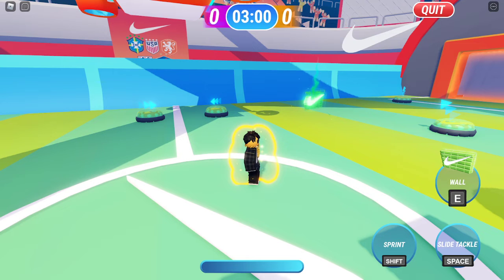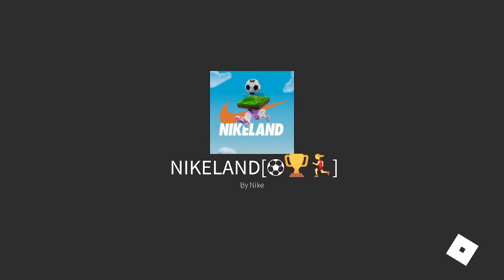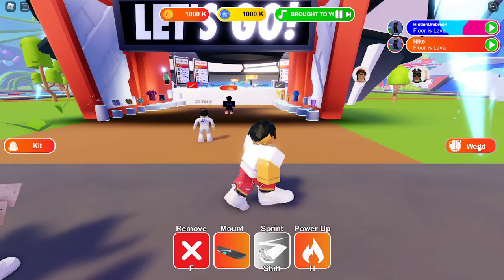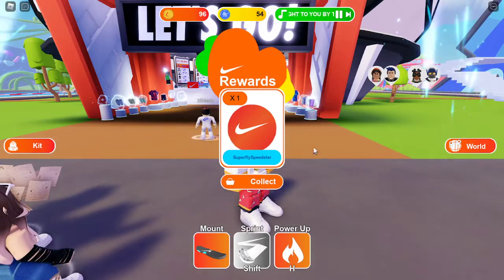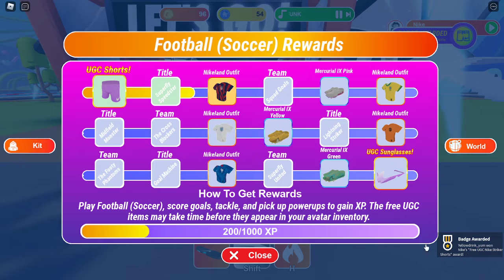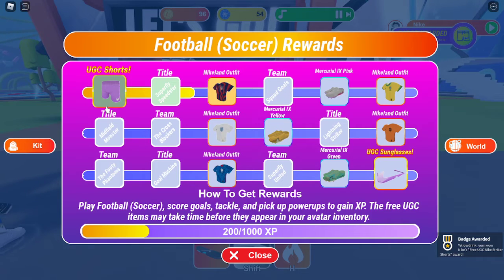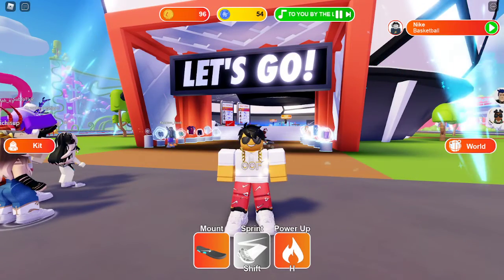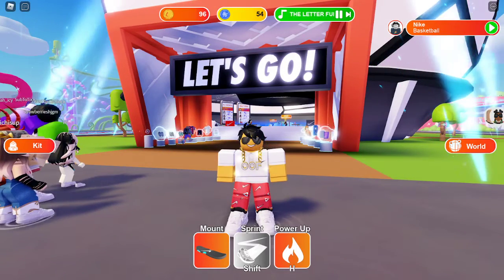Let's see — I already reached level one. Can I get the badge? Oh well yeah, I got it! So you just need to level up — I got these two items. That's how you get the UGC Shorts for free in the Nike Land event. Make sure to like and subscribe and have a great day.